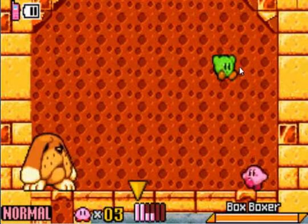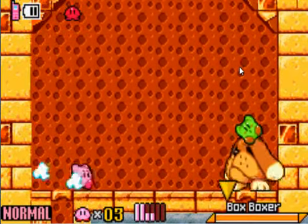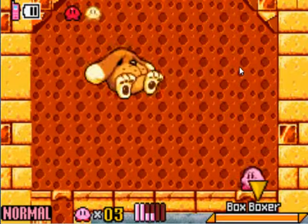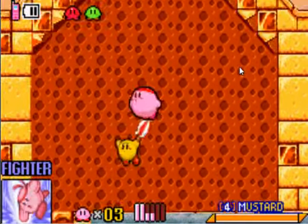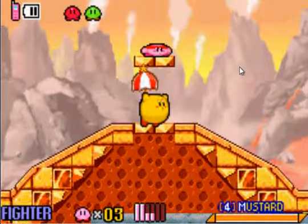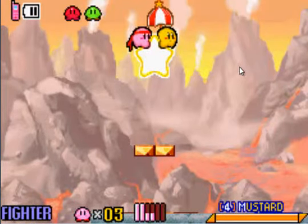One of them died. There you go — you can see the death animation of your allies. I want to keep some of my allies alive. He's not doing any of his attacks where I can kill him. At least I have one ally, because we get to show off the warp star up here. You can have all four allies go onto the warp star with you, and it looks kind of interesting.